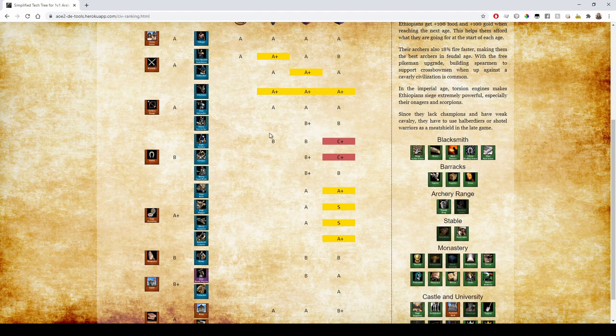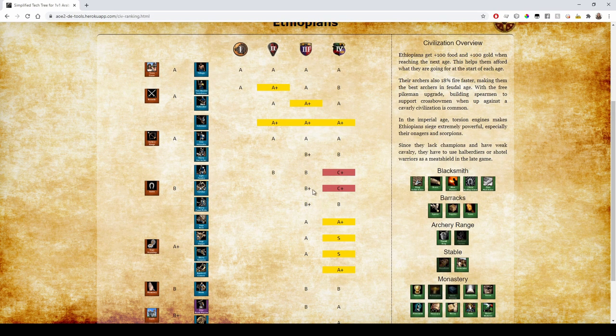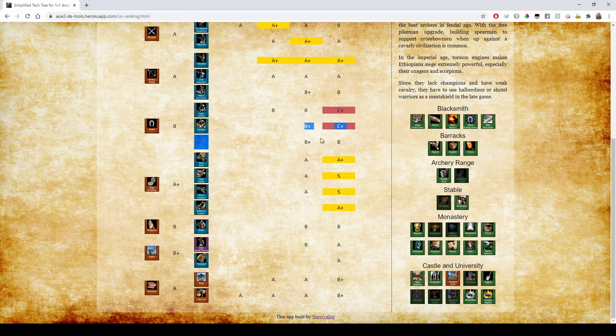Ethiopian Cavalry is pretty bad because they lack Plate Barding Armor and Bloodlines — you generally don't want to be building Ethiopian Cavalry. They have very, very good siege in the late game — basically standard in Castle Age, but then they get Torsion Engines, which gives a little bit more blast radius. It affects Rams (not as useful since you're usually attacking a single target), but it's more useful for Siege Onagers and Heavy Scorpions where you're attacking closely packed units. It also affects Bombard Cannons.